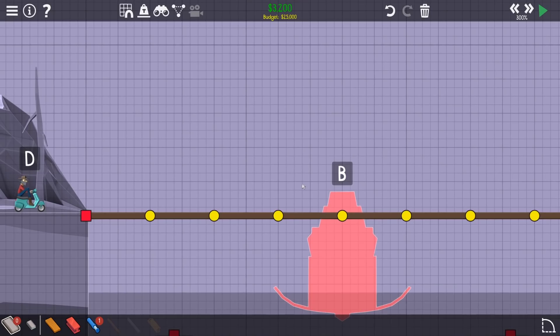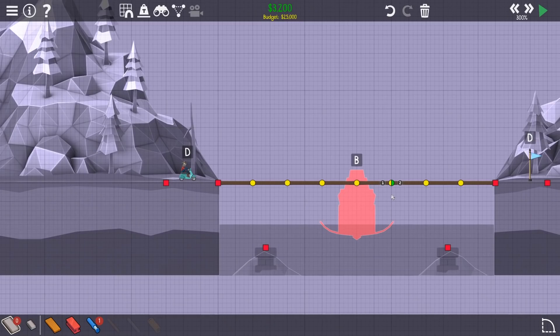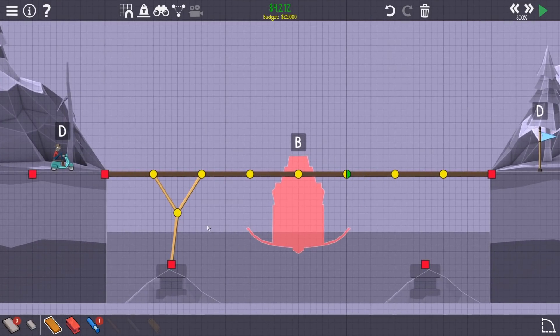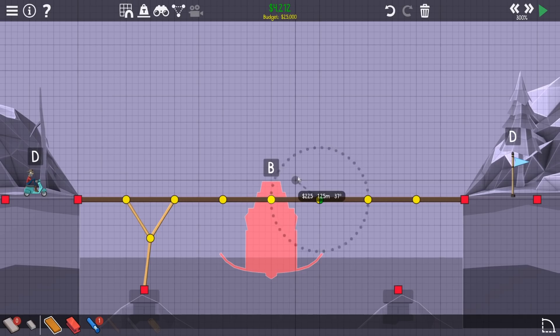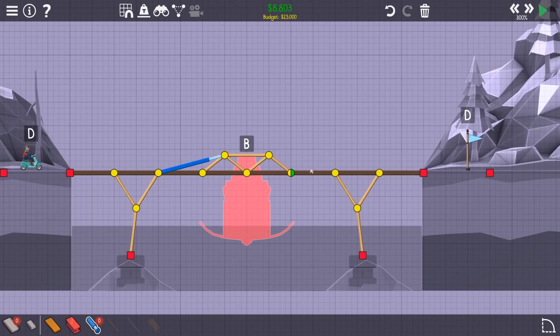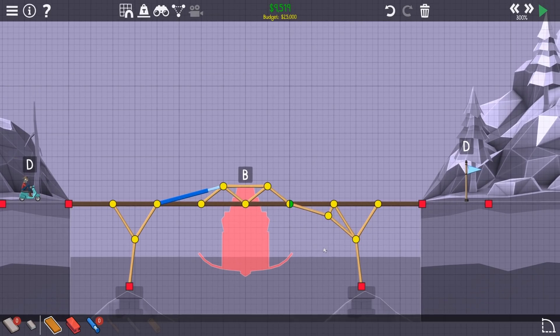Annoyingly we can't just do a single... I guess we could do a single drawbridge - we could do a joint there. Yeah, that's probably the best way. Let's try that. So that should support that - how the hell am I gonna support this though? I'm gonna have to do like a bit of top truss - that's just gonna get pulled over, pretty sure. Let's try just because I'm intrigued. I don't even think that will hold because that should just snap.